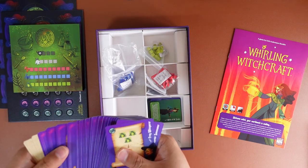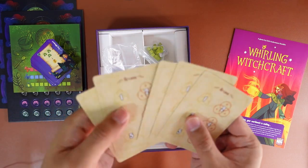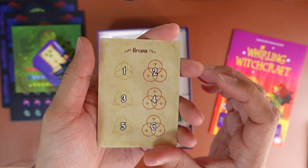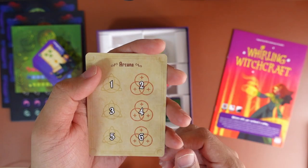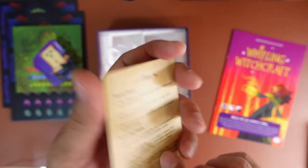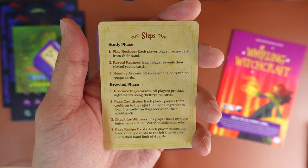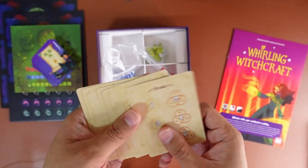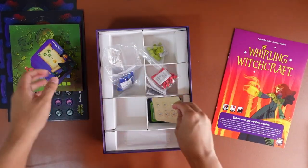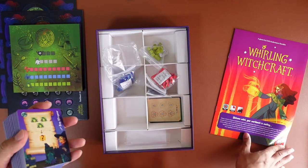We have some arcana cards — one, two, three, four, five, six — and also a player aid card which tells you the study phase and the brewing phase. So five player aids, one for each player. Then we have all the recipe cards.